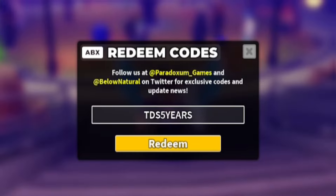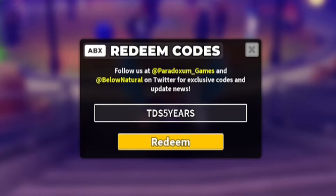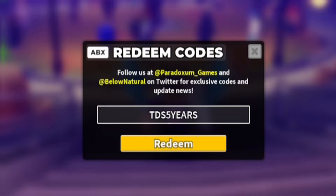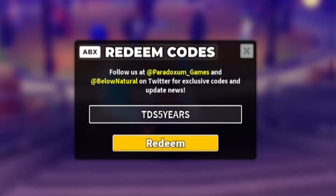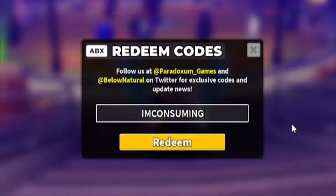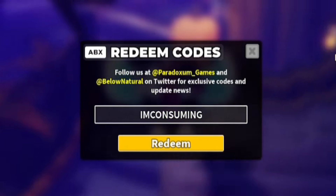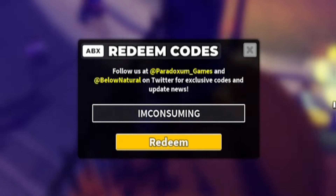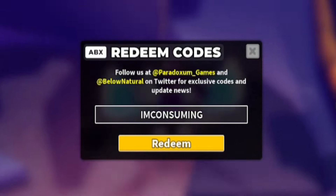Make sure to subscribe with notifications so you never miss codes for this game. Next, let's redeem the code 'imconsuming' — I-M-C-O-N-S-U-M-I-N-G. This will give you a mid-grade Consumable Crate, which is awesome. If you haven't redeemed that one yet, make sure to do so.